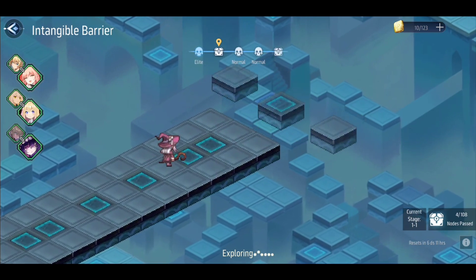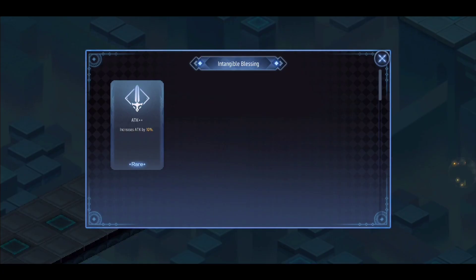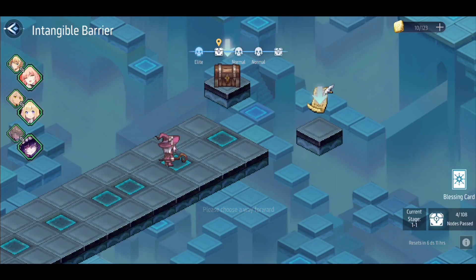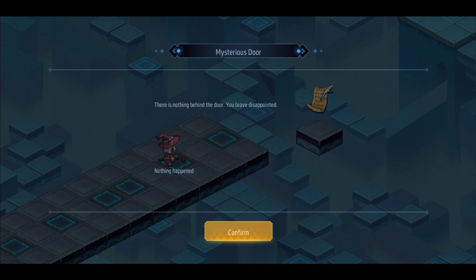We'll keep going and eventually reach a boss. You can check your blessings at any time to see your current buffs. There are also scenario events — for example, you might find a mysterious door where you choose to leave or open it. I'll open it so you can see what happens: there's a chance you get something good, something bad, or nothing at all — in this case I got nothing.